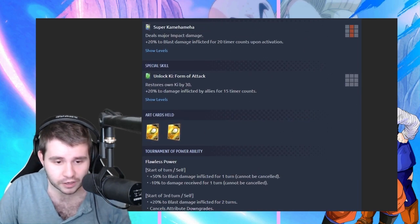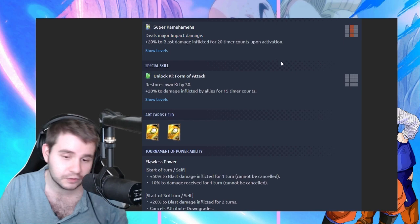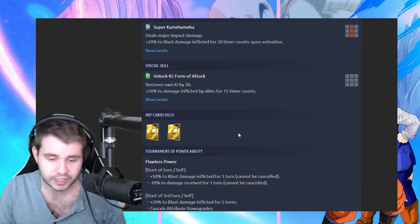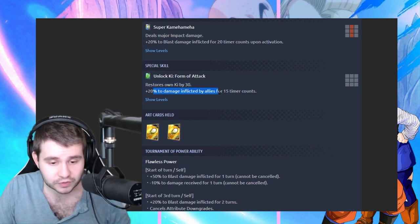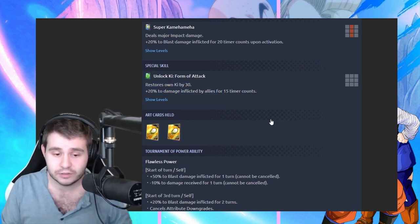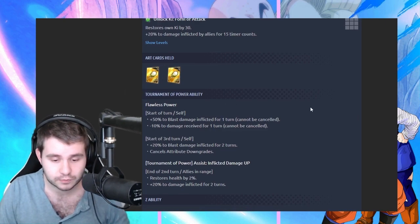We got the Super Kamehameha — Impact Damage, 20% to blast damage inflicted for 25 timer counts upon activation. I would have preferred if it just increased its own damage, but it is what it is. This is a nice support in a sense, but you have to re-hit. And then restore zone ki by 30, and increases damage inflicted by allies for 15 timer counts — so that's really cool, I like how it's global. And then Arts Card held is blast.